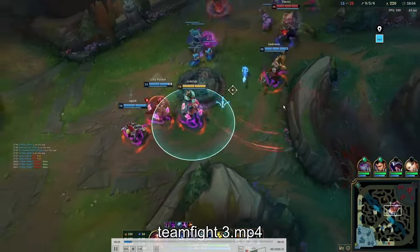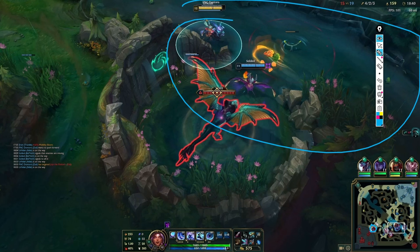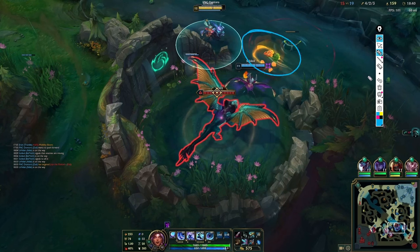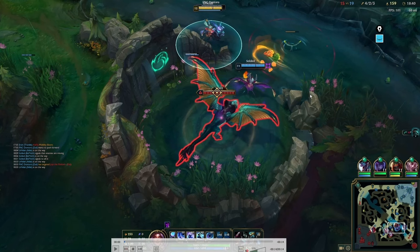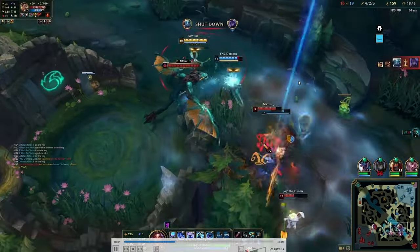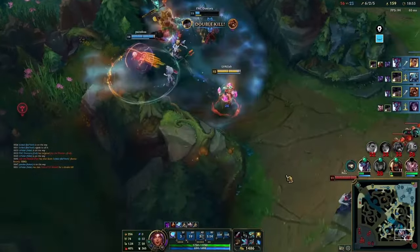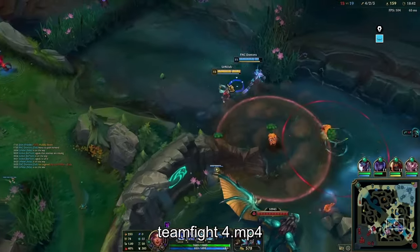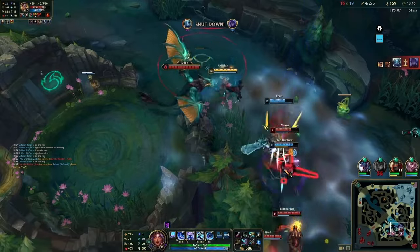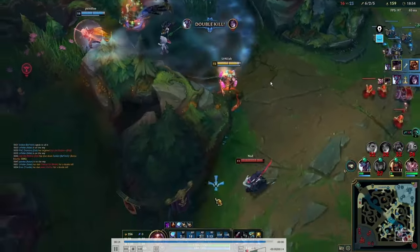Team fight number four: we are all grouped and we can see the enemy mid lane, so we can instantly assume this is a 5v4 since we spot Kaiser's behind. The Fizz tried to assassinate us from the fog of war. We back out, dodge the R, walk around it, then follow our teammates. We land an amazing four-man R, clean up the fight, get a triple kill, then chase down and kill Jinx. Everything started from a numbers advantage — even though Jinx had TP and teleported in, it was already too late because we had cleaned up their team.